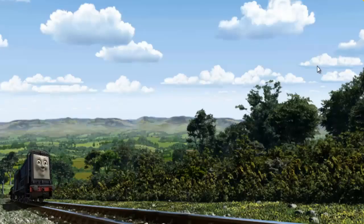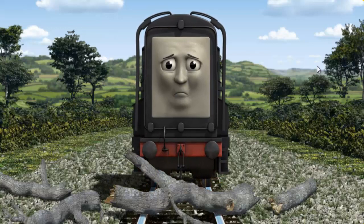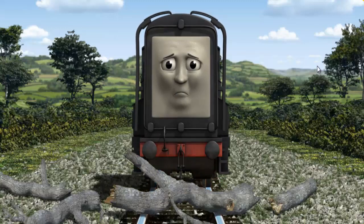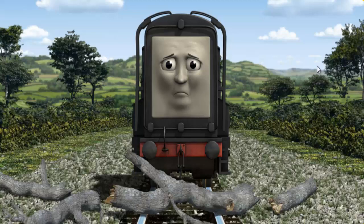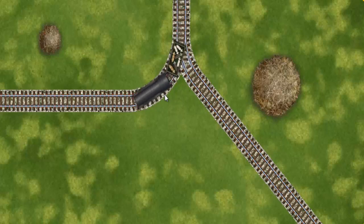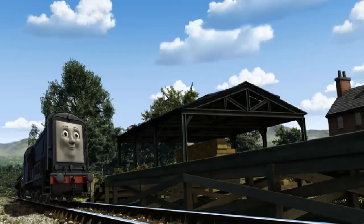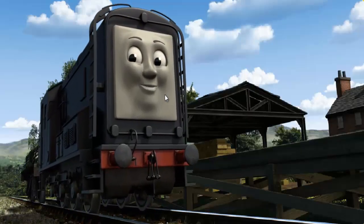Diesel went through the countryside. Suddenly, the tracks were blocked. Diesel had to stop. He needed to go a different way. Show Diesel the track that goes nearest to the smallest haystack. Let's go! Diesel arrived proudly at Farmer McCall's farm. With your help, he was a really useful engine.